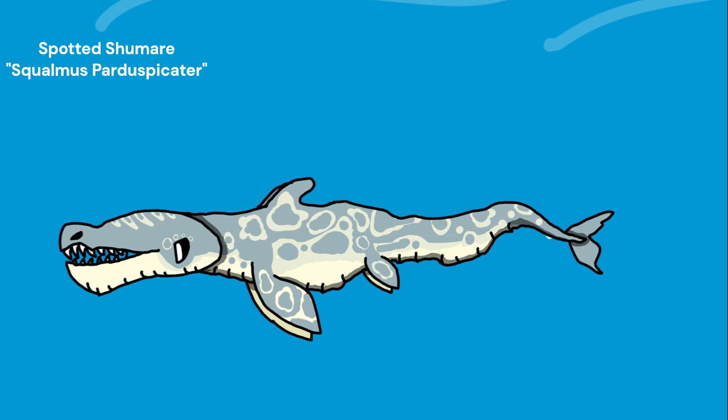Another Shumares is the spotted Shumares. They have taken the Shrishkevore niche, eating the schooling Shrish. They have evolved to be slender with a long and narrow snout, optimal for catching fish. They grow up to 15 feet long but are only one ton. Their name comes from their spotted skin that allows them to camouflage in the shallower parts of the ocean, where many Shrishkevore go to lay their eggs.